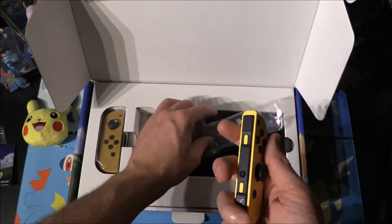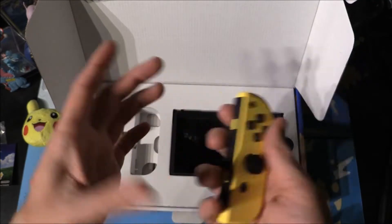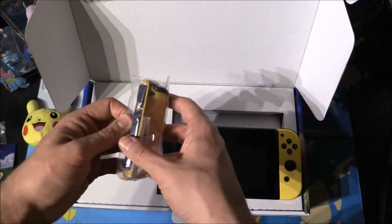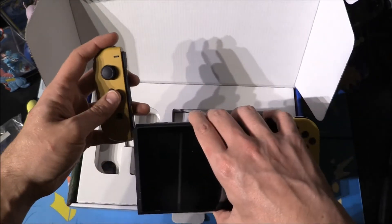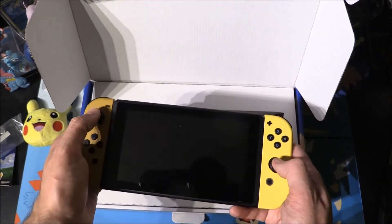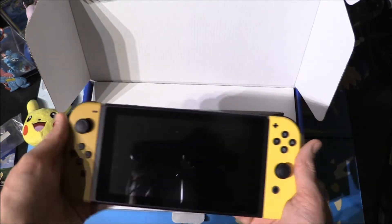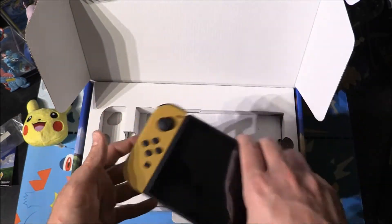Let's get these Joy-Cons out. First one is a yellow one — I wonder if this is supposed to be Pikachu-themed. So we've got our yellow Joy-Con. We can actually start attaching these up to get that full look of the Switch. The Eevee one as well — so we've got the Pikachu and Eevee Joy-Cons. That's all set up. Feels just like it was before but now we've got that difference of having the brown and the yellow Joy-Cons, and the back is slightly different as well.